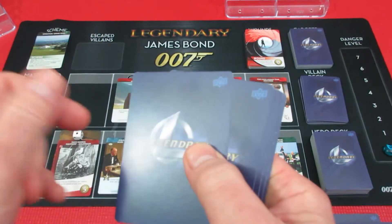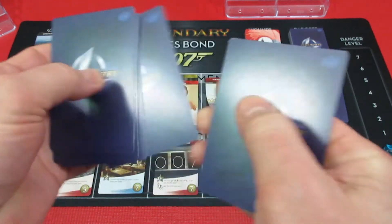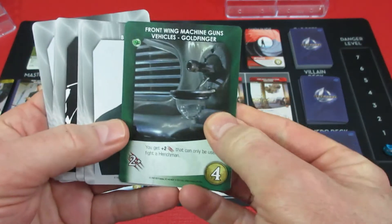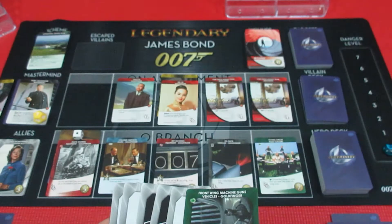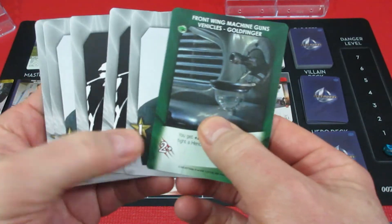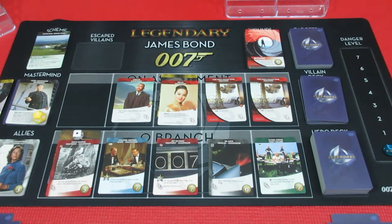We draw six cards for his next turn. He's got front machine guns - that's cool - so he's got two, three, four attack. Or he can use this for plus two against henchmen, giving him four attack against henchmen, and two, three recruit. Not great, not great at all. That's the end of Sean's turn.